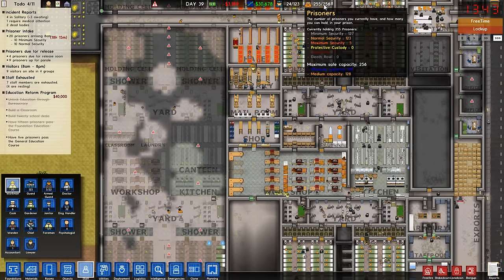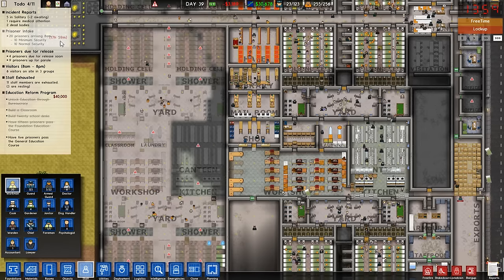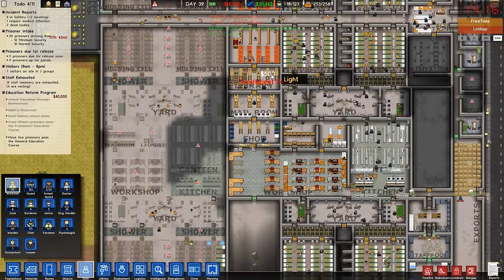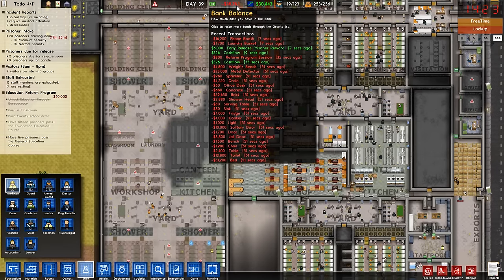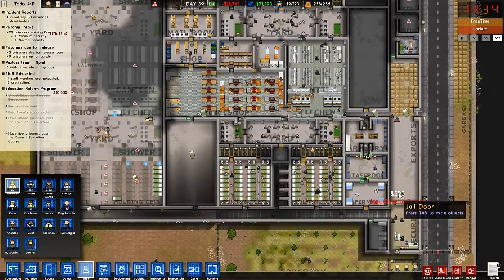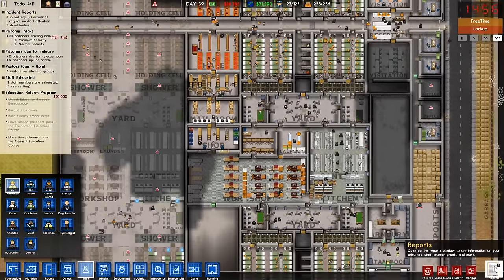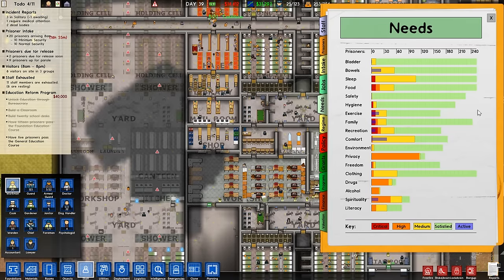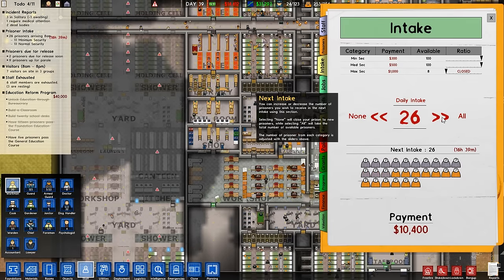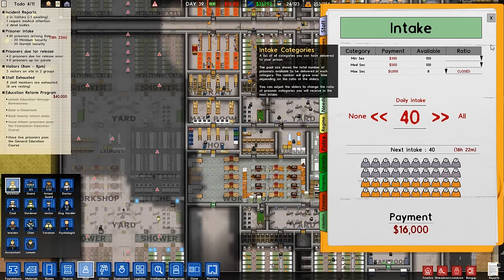We're at 255 of 256 capacity and the next intake is coming in about 18 hours. We just got 6,000 from an early prisoner release but we're currently at minus 14,000. What do I do with the next intake? I think I just take them. Let's bump the next intake up to 40 — that'll bring in another 16 grand.